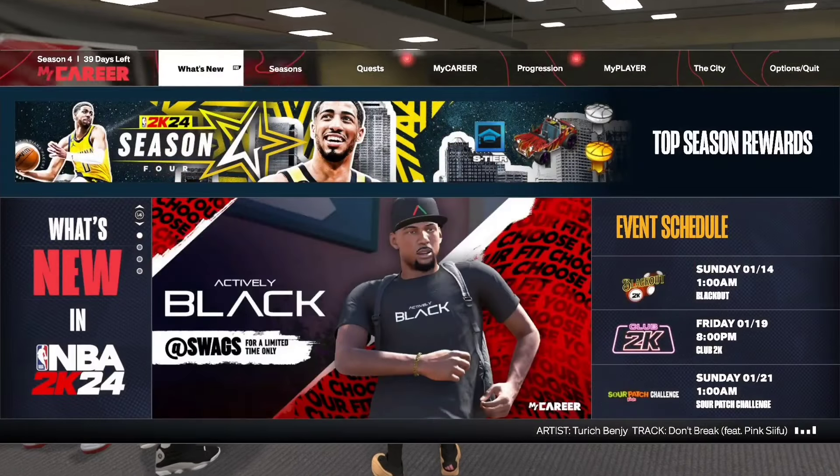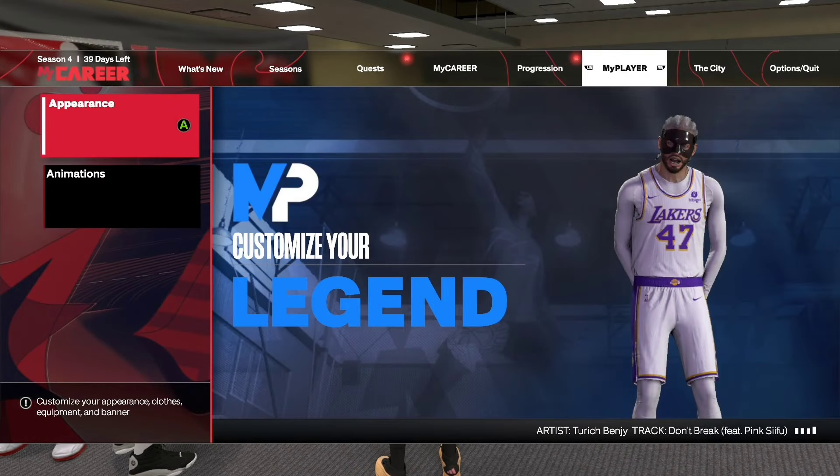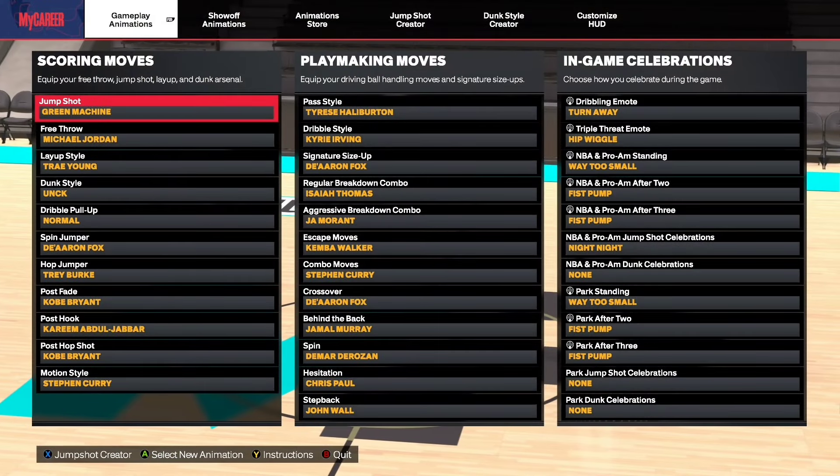I did a lot of experimenting for this build and I believe these are the best animations for these kinds of attributes. For layup style we have Trey Young, dribble pull-up is normal — I'm still waiting for the Devin Booker pull-up. Hop jumper is Trey Burke, you can change it to Davion Mitchell if you want. Pass style is Halliburton, dribble style is Kyrie Irving. A lot of people ask if it's worth getting 90 speed with ball just for the Kyrie dribble style — I would say yes, 100%. We only have 93 handles so we have Aaron Fox, not Steve Francis.